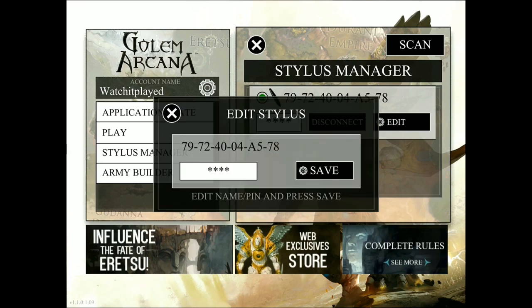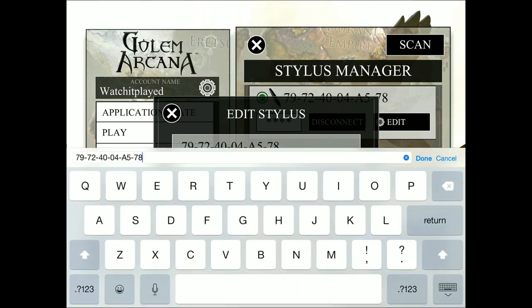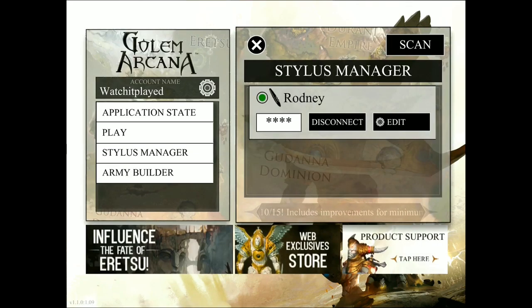If you click on the edit option, from here you can tap on either the default name — in this case 79-72 — or you can click on the pin to change that as well. I'm going to change the name here and turn it to Rodney. Now my stylus has been saved as Rodney, and that's how it will appear after I confirm it in the application from now on. Changing the name, and especially the pin, can be very useful, especially if you're playing with a second stylus, or if you're at an open tournament event and you don't want the actions of your stylus or your neighbor's suddenly interfering or interacting with your application.